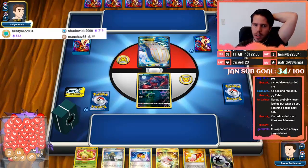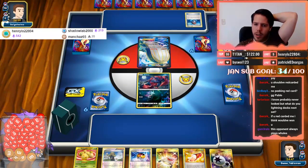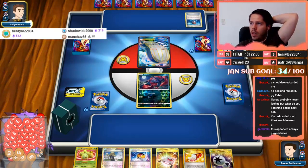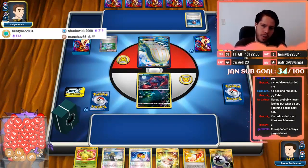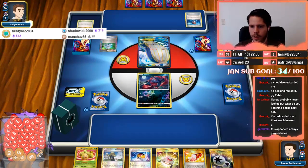Oh, we're up against Wailord! Okay. This opponent always plays Whales. So I have to Red Card Delinquent him and then boom attack, and I need to set up Alolan Muk in order to get rid of Zoroark GX right.